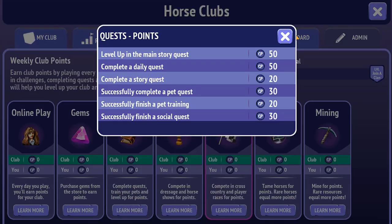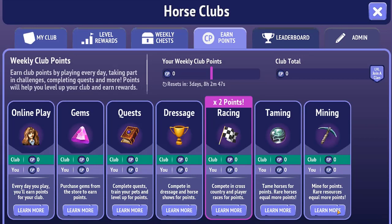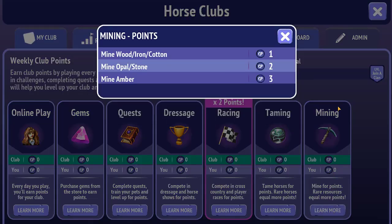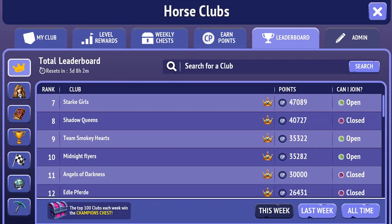For TM-ing horses, rare horses equal more points — catching a fantasy horse gives you 160 points, which is nice if you catch a lot of horses for gold like I do. For mining: wood, iron, and cotton give 1 point each; opal and stone give 2; amber gives 3. I hardly mine as much as I used to, but it's still a way to earn. That covers all the different ways to earn club points. Your weekly club points reset every three days.